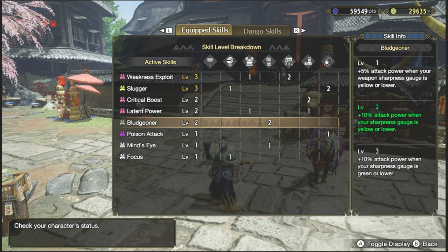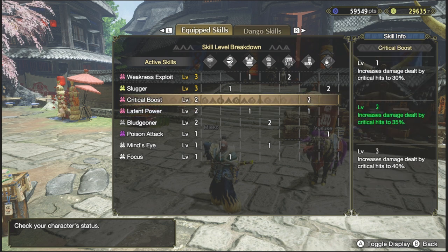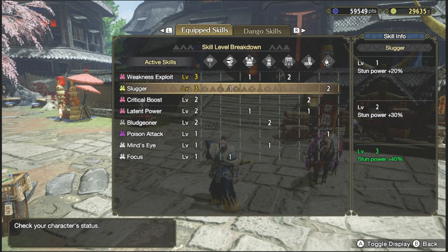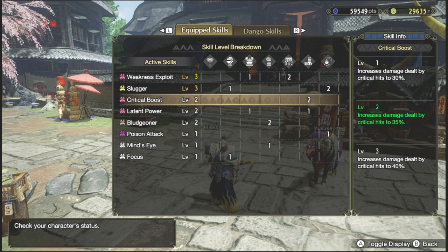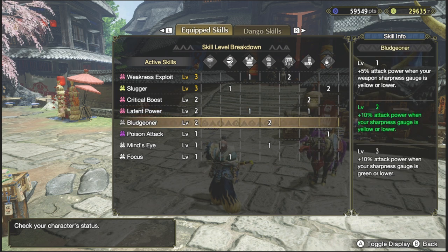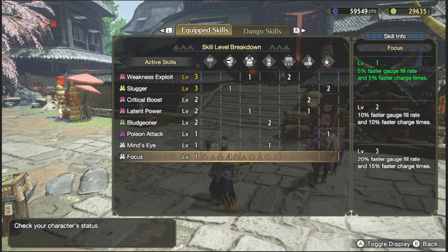As you can see with the existing skills — and take note, these skills are only the base without any decoration. I'm gonna show you the complete set once I have all the decorations in place. For now, let's just look at the skeletal set. For the base set, you're gonna get Weakness Exploit at level three, which is pretty good. You also get Slugger level two — and with my talisman that has a level two slot with plus two to Slugger, that gives me level three with my additional point on my helm. Then I got Crit Boost two. The Latent Power is just more of a bonus that came with the armor set. And of course, this is the Bludgeoner which I have to focus on. There's also an extra Mind's Eye skill and Focus, which is also helpful for the hammer user.